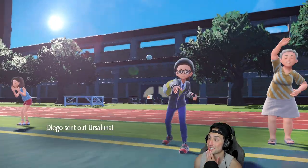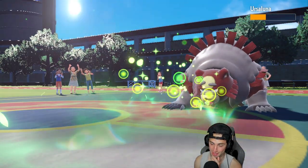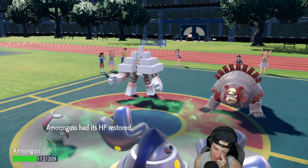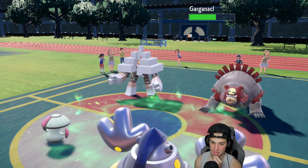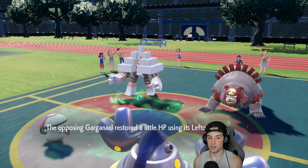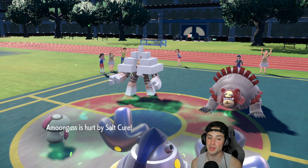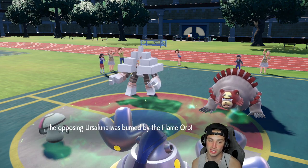Iron Hands is getting some HP back. I'm gonna bring Greninja back in here. Rage Powder is gonna be our friend — Trick Room should be gone now. Chipping away — playing well here. There goes Trick Room, which works for us, but Ursaluna is gonna take a burn. I want to Rage Powder and get off damage. I could go after Ursaluna but I really need to start getting damage on Garganacl.